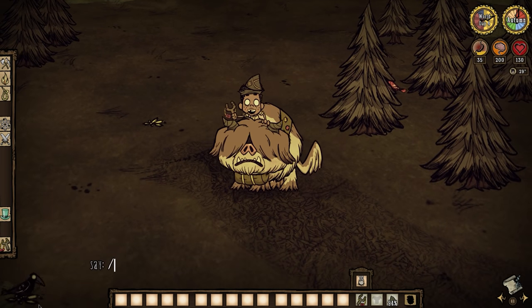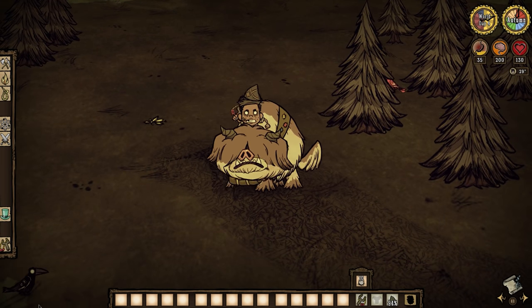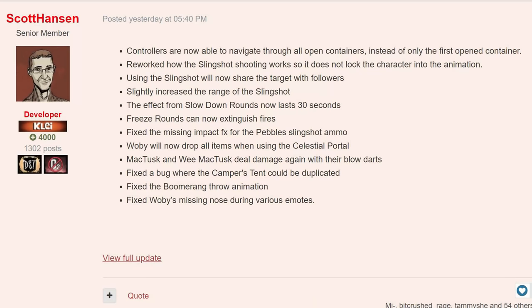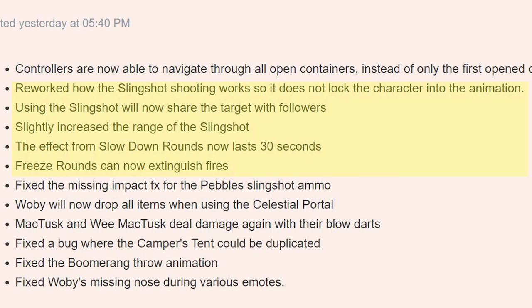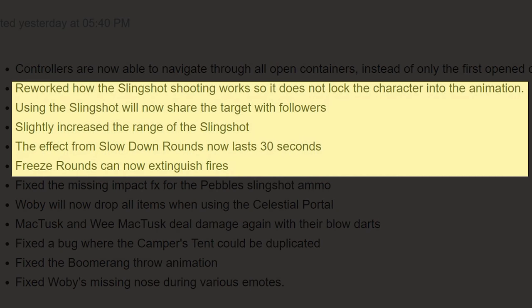Also, Wobie now has a nose at all times, even when flexing. But most importantly, we saw some massively significant changes made to Walrus' slingshot, and these additions are going to make it an actual viable weapon to use during certain boss fights.